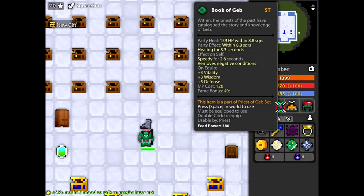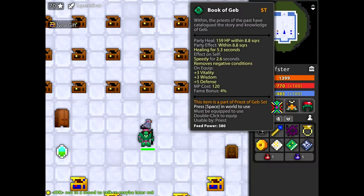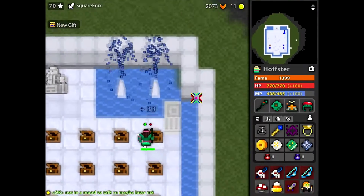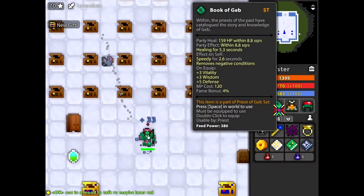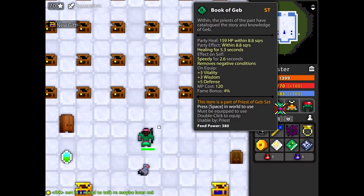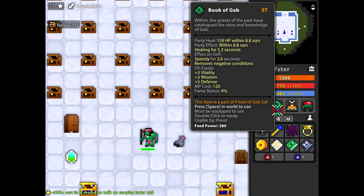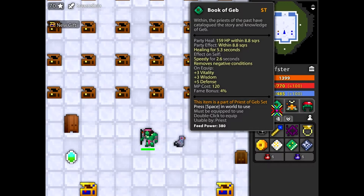Now the Book of Geb is a very interesting tome because it's basically a Piri. It gives you speedy and regen, but it's sort of low heal. And it gets rid of negative conditions like Confuse, Darkness, things like that. You also get three Vitality, three Wisdom, and five Defense. Don't forget you can pause the video if you want to see any of these stats.